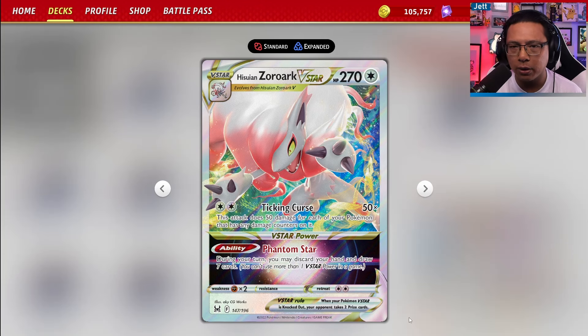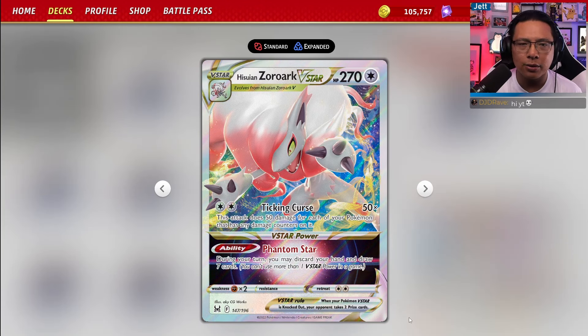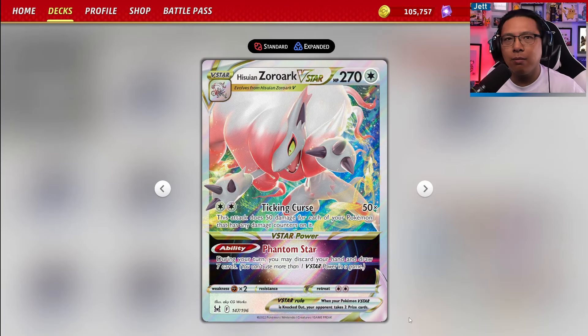Zorark V-Star is a colorless Pokémon weak to fighting, which probably isn't going to be that big of a deal — there's not that much fighting right now. Terra Greninja could be a problem going forward, but we'll see. It has 270 HP, and the attack Ticking Curse, which for two colorless energy does 50 damage for each of your Pokémon that has any damage counters on it. If you've got six Pokémon with damage counters, you're doing 300 damage. Most of the time you're powering this up with double turbo energy and losing 20 damage off that, so you're doing 280 damage — still enough to one-shot any basic EX or V, and most stage one EXs and Vs as well.